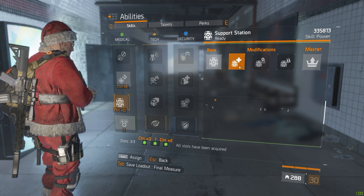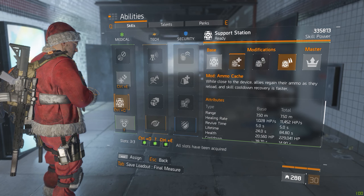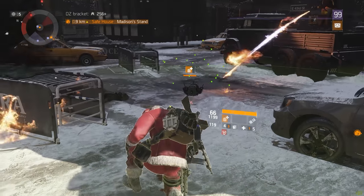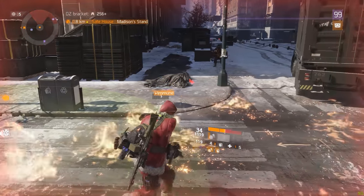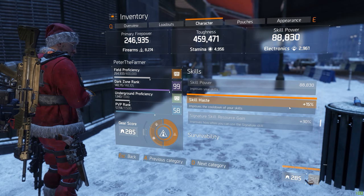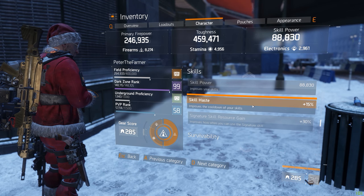Just like any other skill, the support station has three mods: the life support, the immunizer, and the ammo cache. The life support automatically revives players when they're downed in the support station area. The immunizer makes everybody immune to status effects. The ammo cache gives you free ammo when you reload your weapon, plus 15% skill haste and 30% signature skill resource gain.